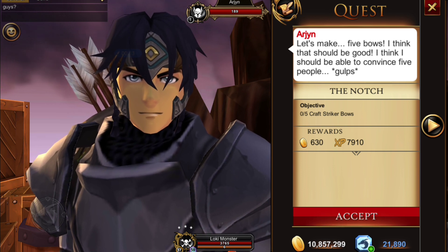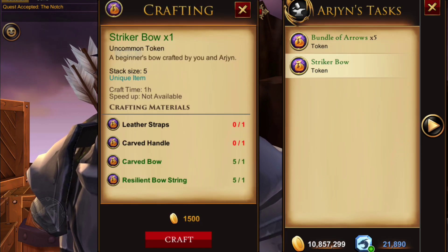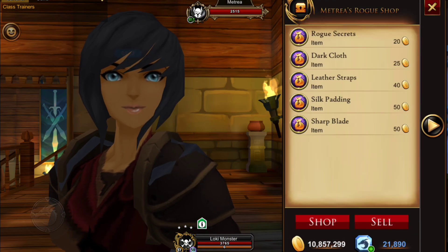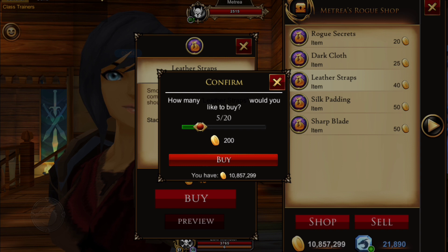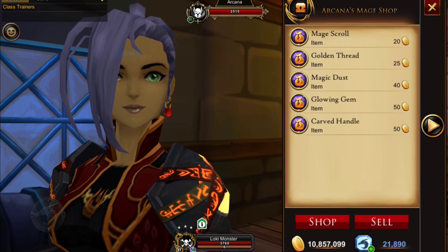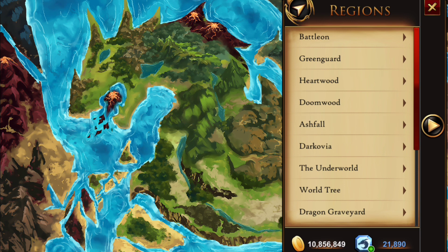After that you'll get a quest to craft five striker bows. To craft the bows, go to tasks to be completed to see what you need. The two items I'm missing are leather straps and a carved handle. For leather straps, travel to Batalon and the class trainers, run over to see the rogue trainer Matera, and in her shop you'll find the leather straps — you'll need to buy five total. Then see the mage trainer Arcania and in her shop you can buy the carved handle — you'll need five of those too.